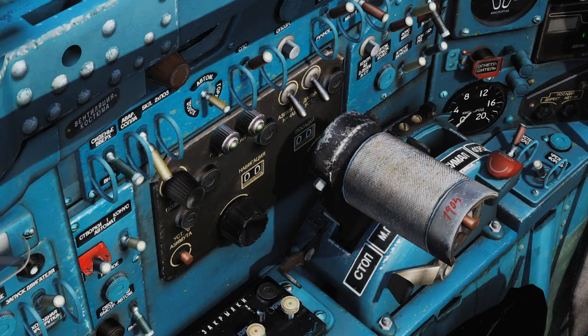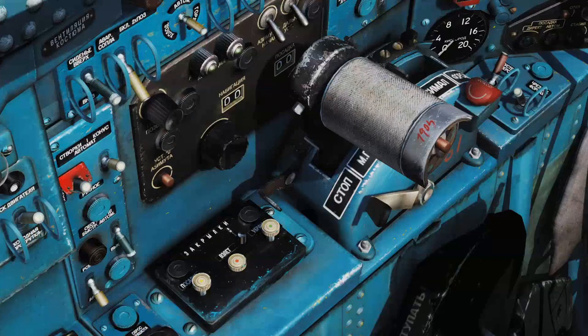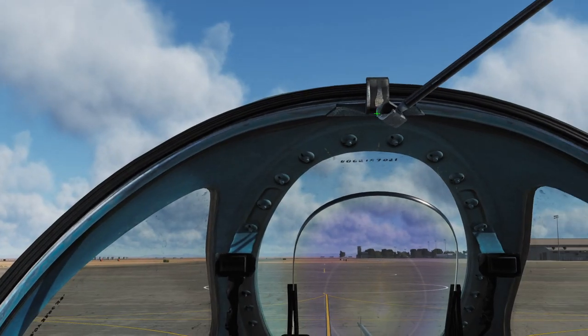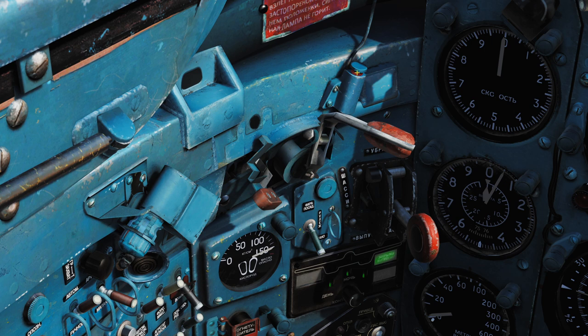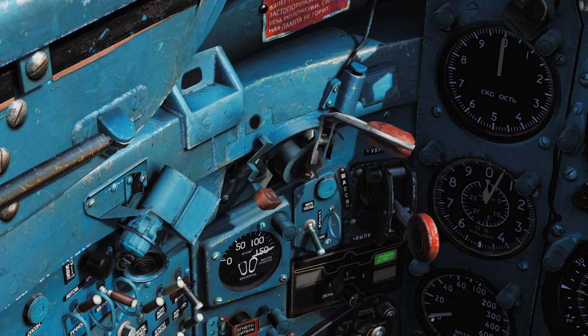Over here we have this button — flaps to take off. The flaps are a button. Then on the front panel we have this button, whatever NPP is — it looks like that dial maybe. Then we can close the canopy. Canopy is closed. We have to lock the canopy and apparently that's this lever. There's a little light — it's red first and then blinking, and then this is the hermitize.